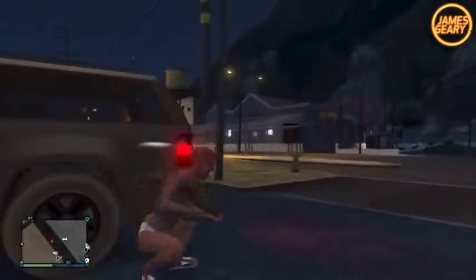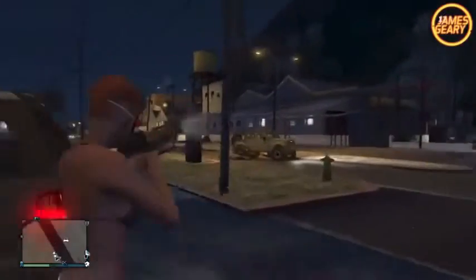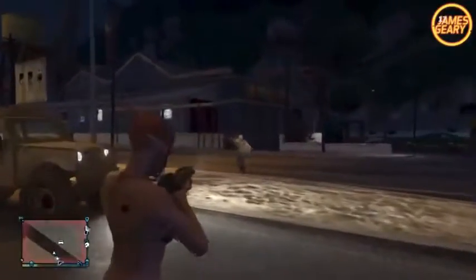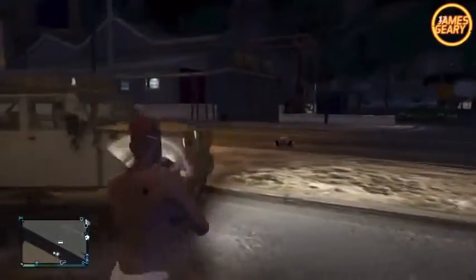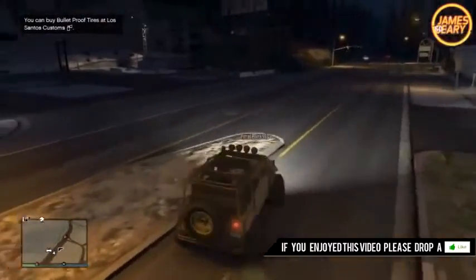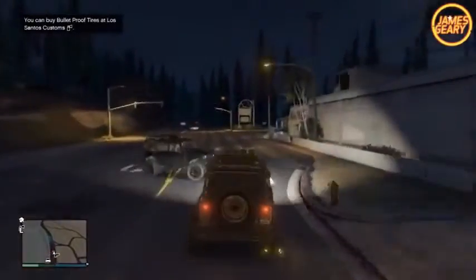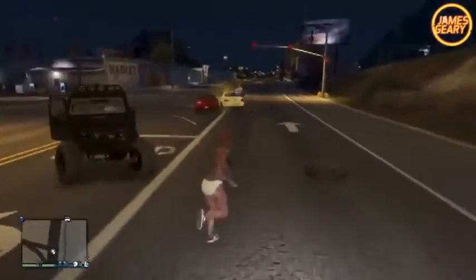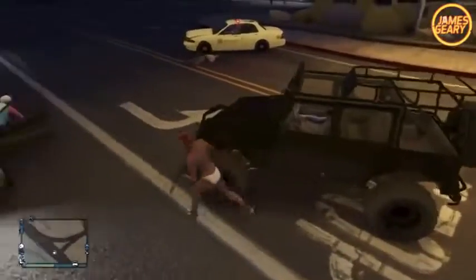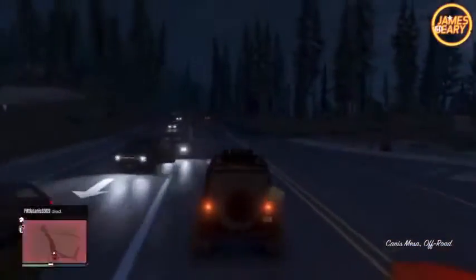After that we have the Mercenary Jeep — this one's pretty sick but kind of hard to get. You have to have someone who's over level 35; they can call the Meriwether mercenaries on their phone. Once the mercenaries come, they'll get out of the car. You can kill them and take their Meriwether Jeep. The problem is you can get a wanted level if the police are around, which can be pretty annoying. What's cool is you can actually take it to your garage and make it your personal vehicle. Just have your friend over level 35 call the mercenaries, kill them, take the Jeep, escape the police, and you're free to go.